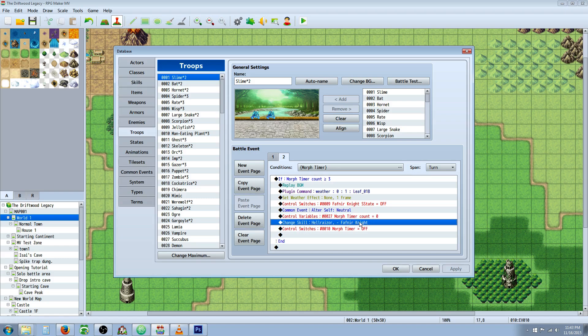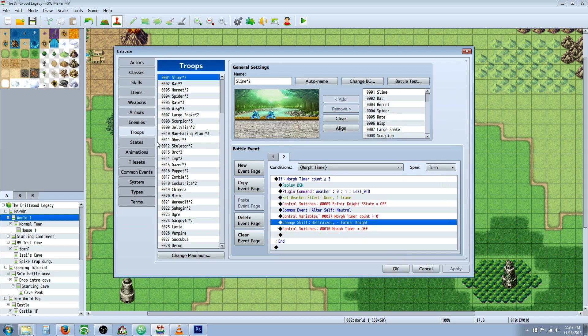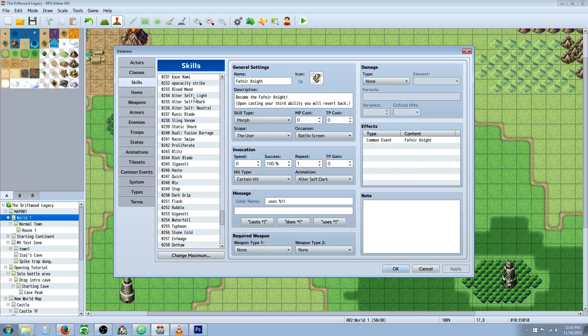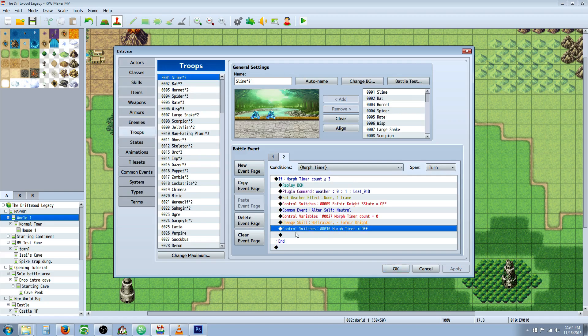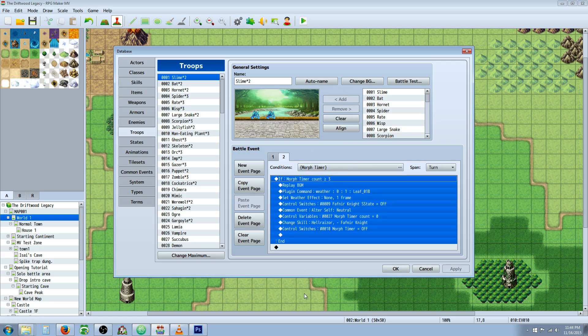Then use change skills and forget the Fafner Knight skill — this is the same as the alter self skill from the morph tutorial, so you can copy-paste and rename it. Make sure when it calls on the common event it's calling the Fafner Knight one that awards all those states and skills we started with — so we've gone in a full circle. After removing that skill, turn the morph timer switch off. We're done with this page. The switch won't be turned on again until the common event is called, so everything runs in a full circle.